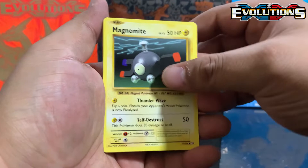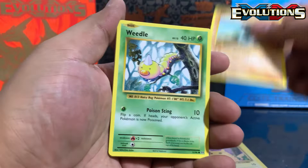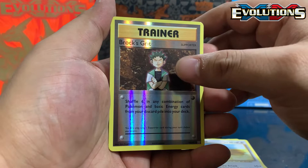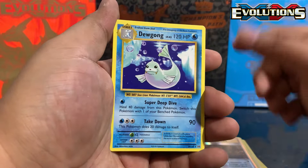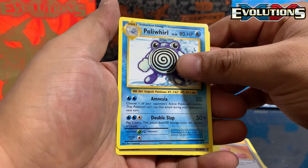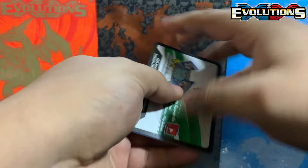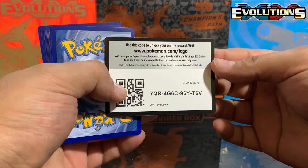We got Magnemite, Pikachu, Machop, Weedle, Doduo, Brock's Grit reverse holo. Come on baby — fourth pack magic! And a non-holographic Dugtrio. Revive — come on secret! Poliwhirl and Misty's Determination! Oh boy, come on let's go. Code card for you guys.